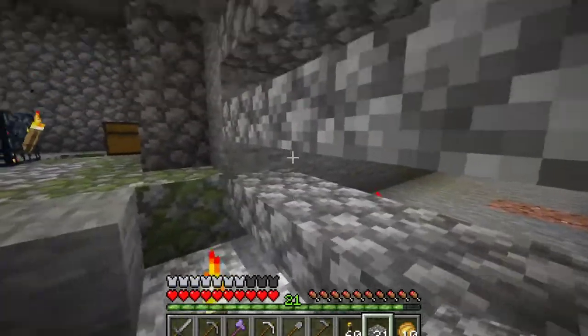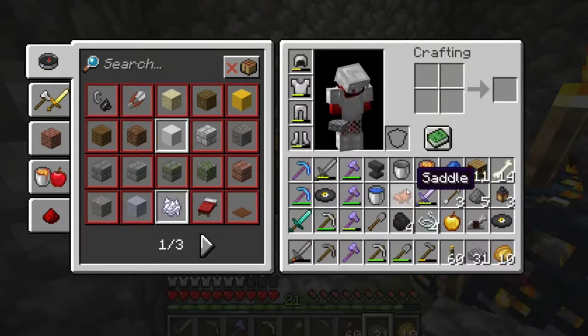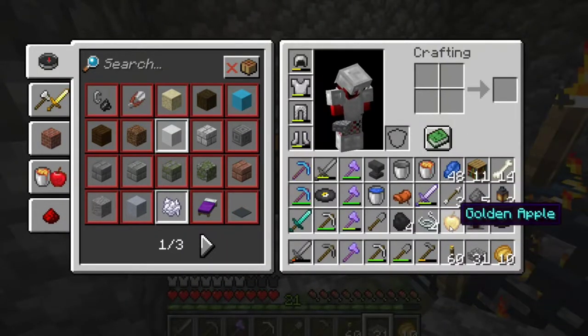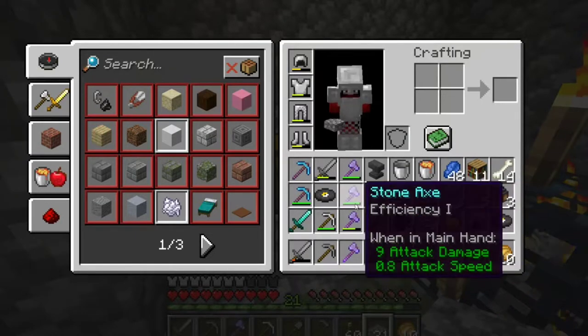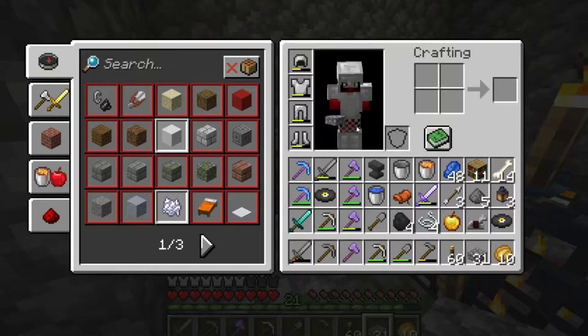Obviously I blocked this off — it didn't generate like this. I did go through the chests already. We got a few good things: we got a saddle, a golden apple, we found two of these music discs. I did already find another spawner while I've been looking around, but it was another zombie, so we obviously do not need that.